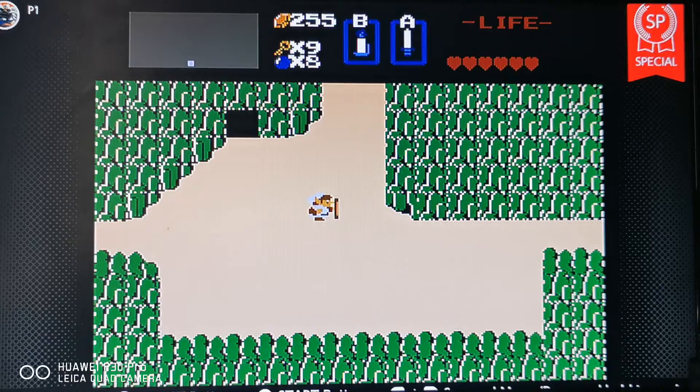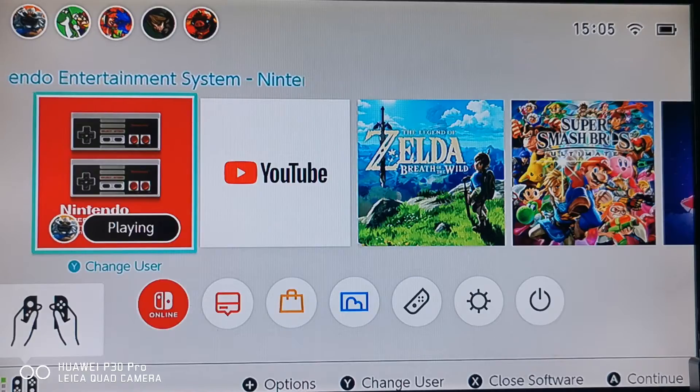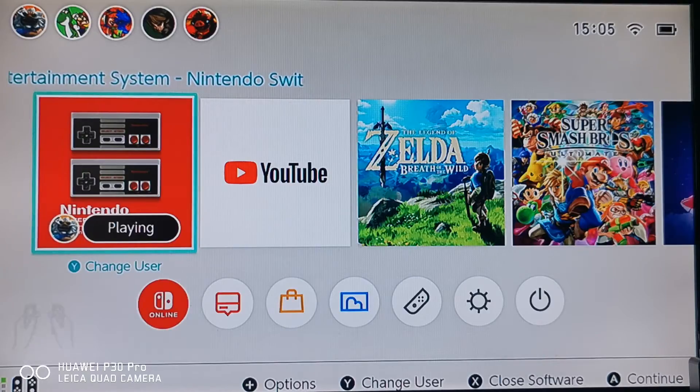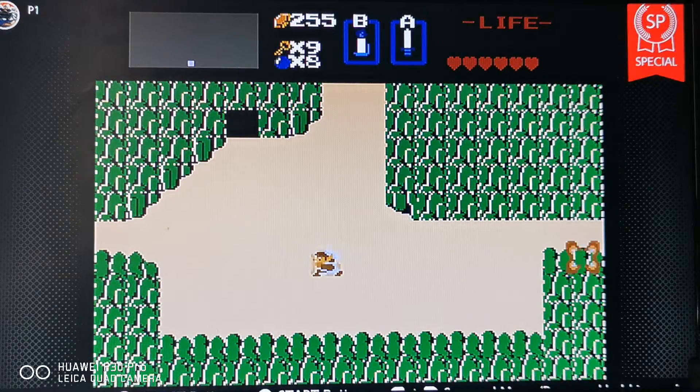Hello everyone, it's me Santino playing the original Legend of Zelda for the Nintendo Switch. You might be wondering how I got this game — it comes with the NES system through Nintendo Switch Online. I got the membership and I'm playing the original Legend of Zelda. There are tons of games on it.